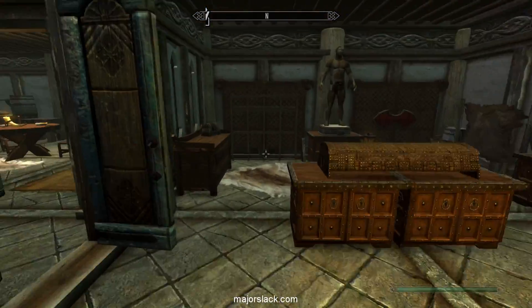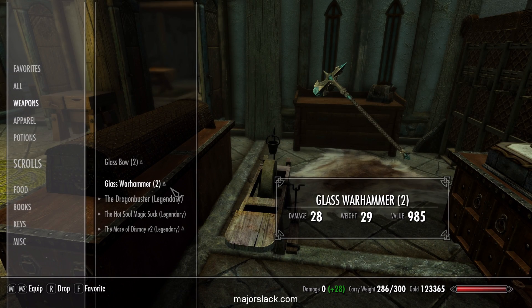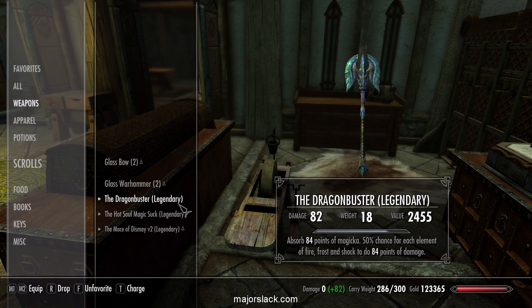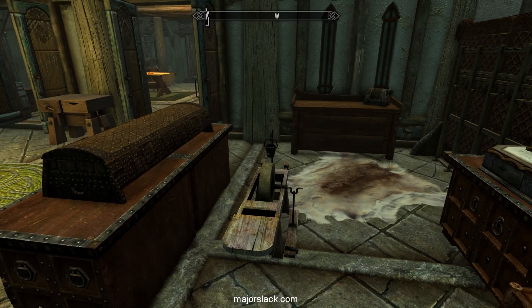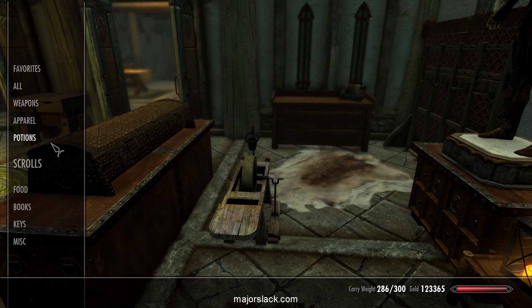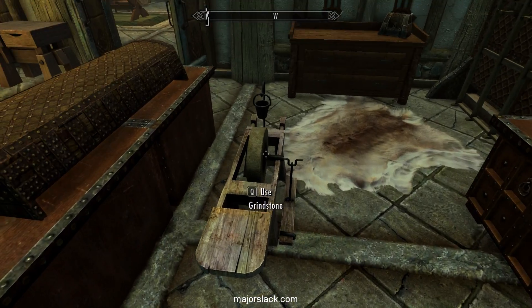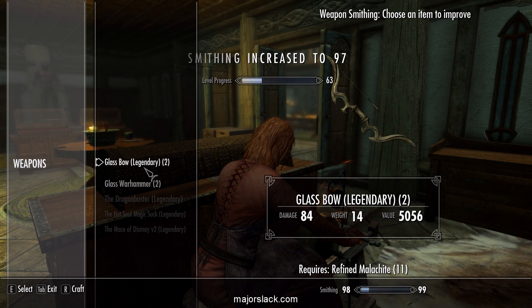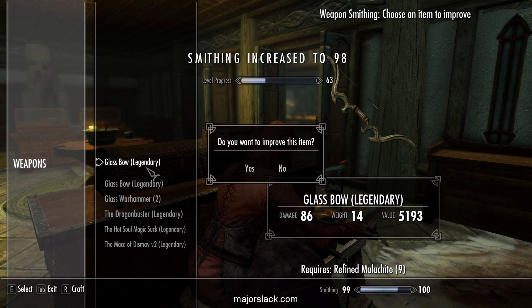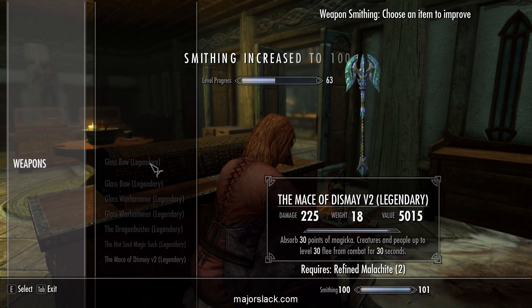Let's go improve the weapons. Another thing I did was go out and power-shop for a couple of Glass Bows and a couple of Glass War Hammers — I'll explain why later. That's for a later project, but I want to improve them now that we have the chance. I'm going to improve all my regular Glass gear and these as well — they're all going to go probably Double Legendary. Let's take a Fortified Smithing Potion and quick save. It's going to require some Refined Malachite. There we go — everything went Double Legendary.